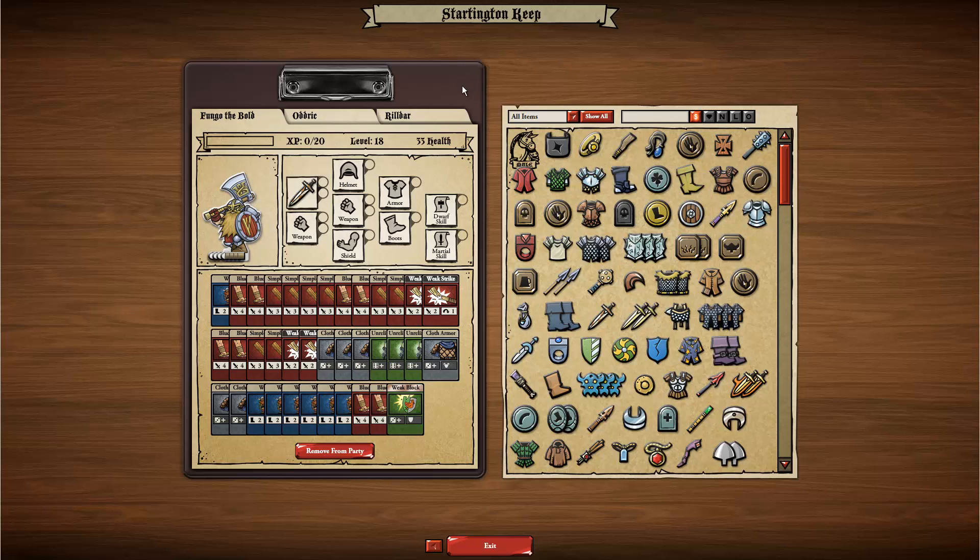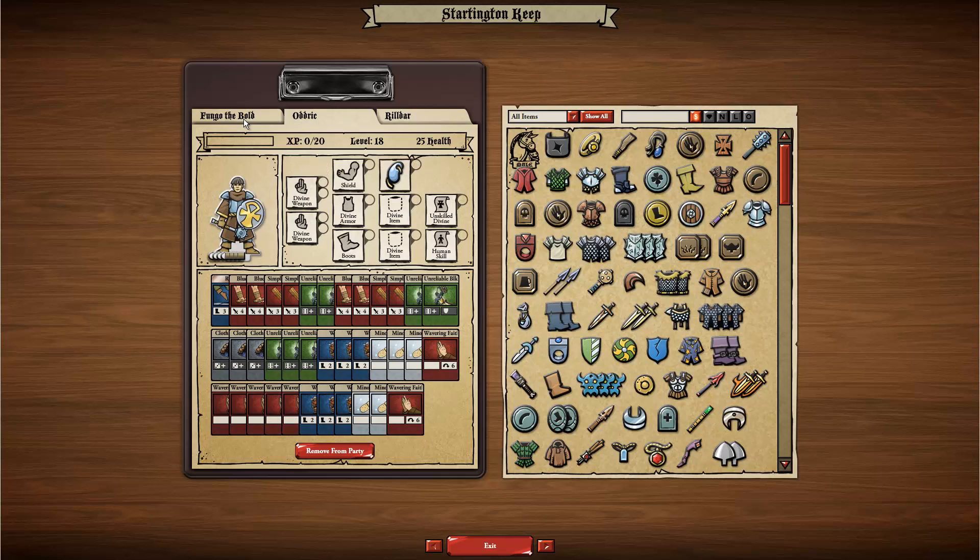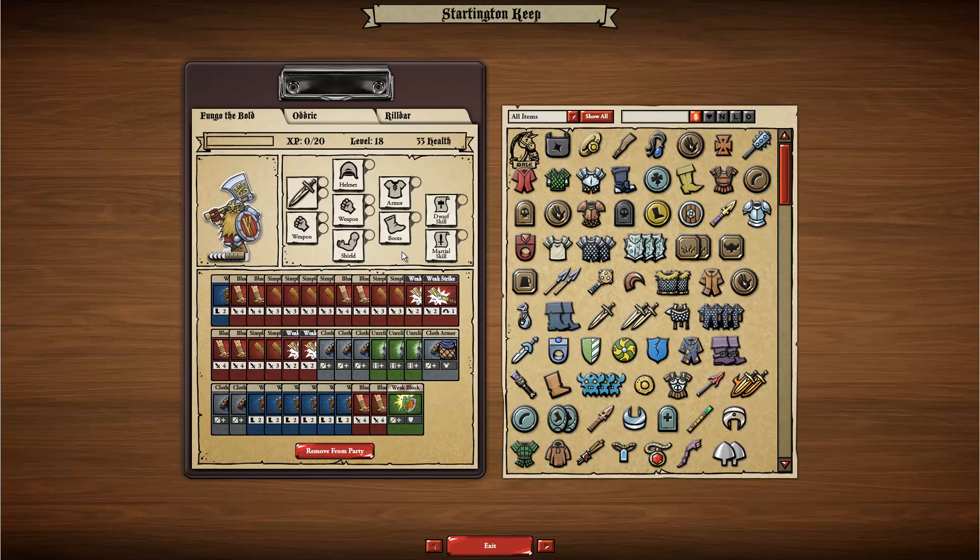The left-hand side of the deck builder is my party, and each character in my party has their own sheet. On the character's sheet at the top you can see a bunch of slots, and this is where I put items to equip that character. Below that is my deck, which is of course all the cards that this character can play in a battle.